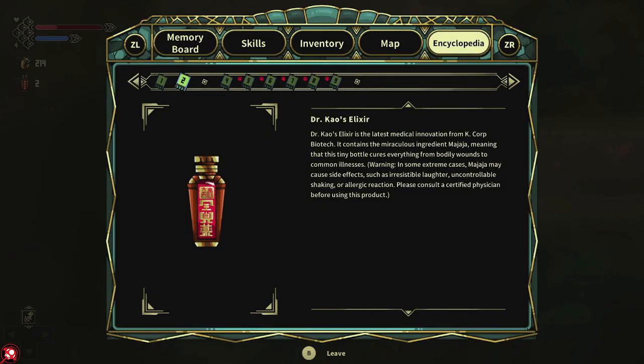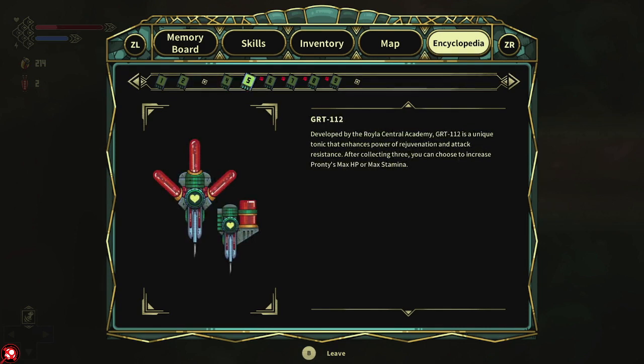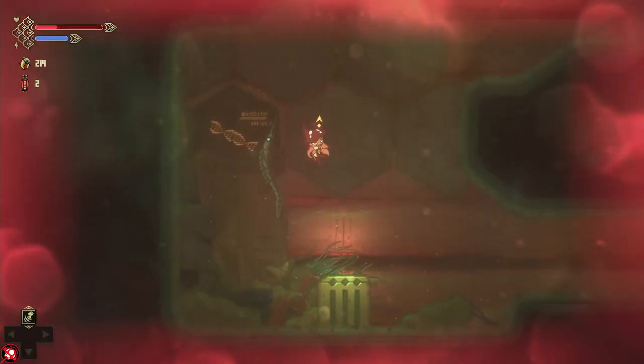There's the red elixir. GRT112 is a unique tonic that enhances power of rejuvenation and attack resistance — after collecting three you can choose to increase Pronti's max HP or max stamina. And the blue one is a unique tonic that enhances mobility and muscle power, extending stamina for extreme exercise — after collecting three you can choose to increase Pronti's attack power or heat resistance. That's really cool.